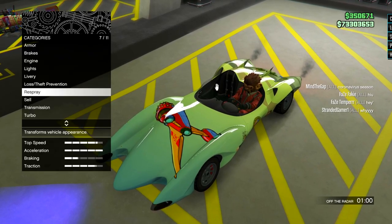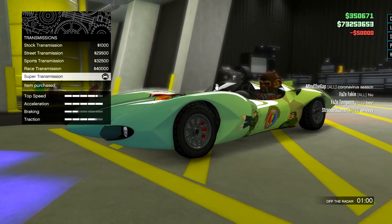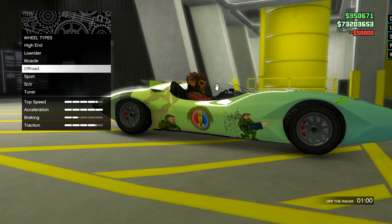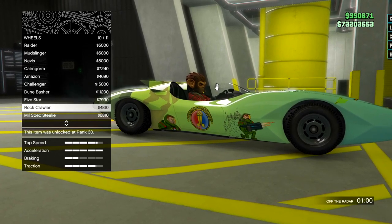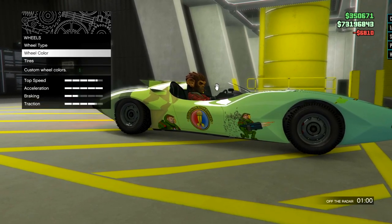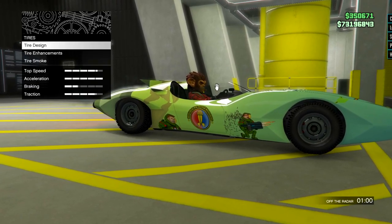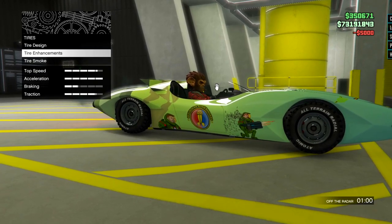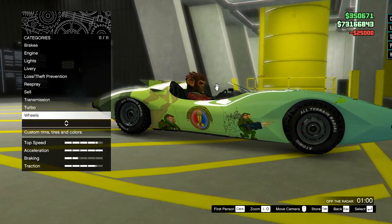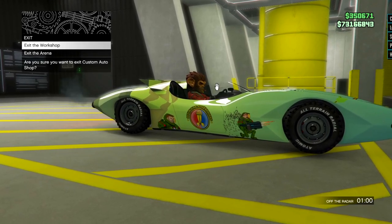We're gonna put missiles on it and pimp it out, drive around in sport mode, maybe do some killing. You can already sell this thing for 2.8 million dollars! Turbo transmission, wheels - I'm thinking about giving it off-road tires. With militarized vehicles like a Kuruma you give it off-road tires so it sticks to the ground correctly. I'll give it off-road tires, screw it. I guess it comes with missiles already - I didn't even see the decal on that side.